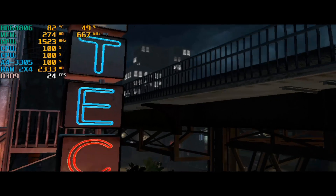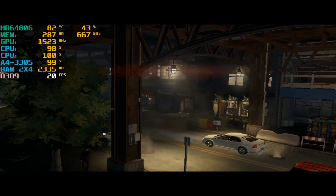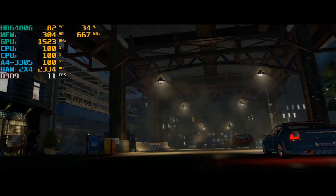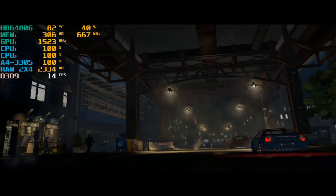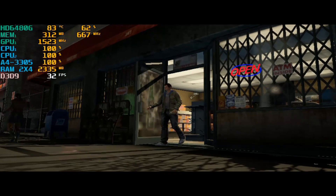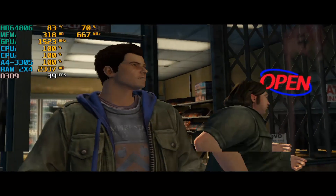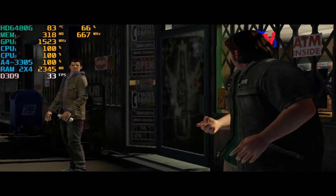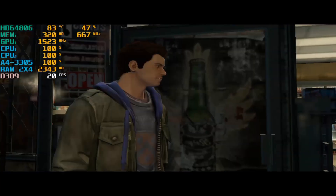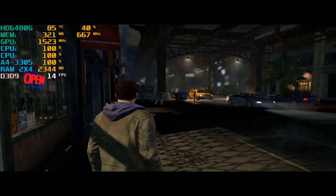Hey guys, welcome back to Normal 16. I am your host Javon, and today we have a brand new benchmark — it's The Amazing Spider-Man 2 for PC. We're running on the potato PC once again. We're running with the A4-3305 and the AMD HD 6480G — the CPU that bottlenecks every game on the planet. It's two cores, two threads. The CPU is already at 100% with an incredible bottleneck, and the GPU would never fully utilize. I'm running at 800x600 on the lowest preset because that was the best I could do.